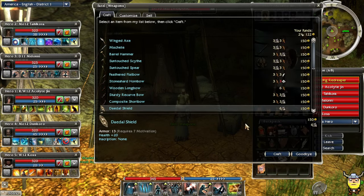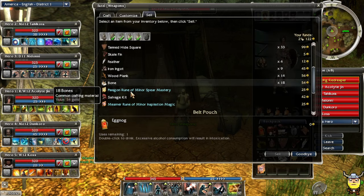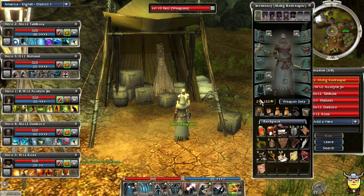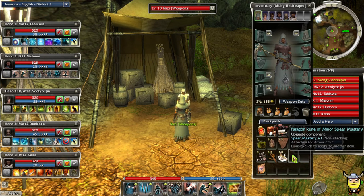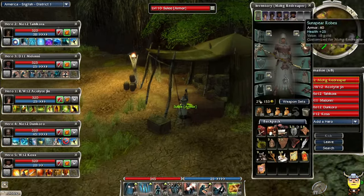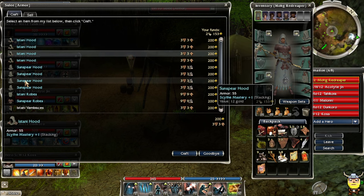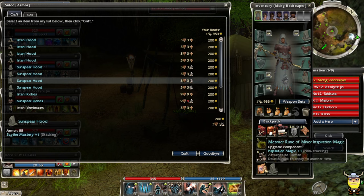Let's salvage these things - oh, that one cannot be salvaged. I picked up this mesmer inspiration rune. This thing sells for quite a bit so I'll hang on to it for now. I need to get armor too. I've got quite a bit of materials just from salvaging. I'm going to get a new hood - let's go with the sun spear hood this time.